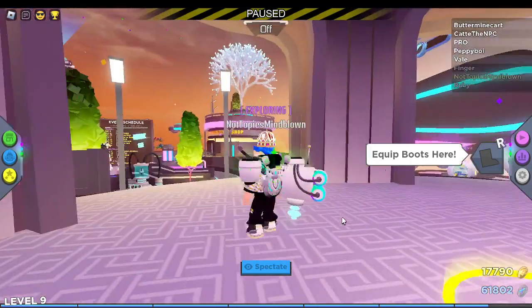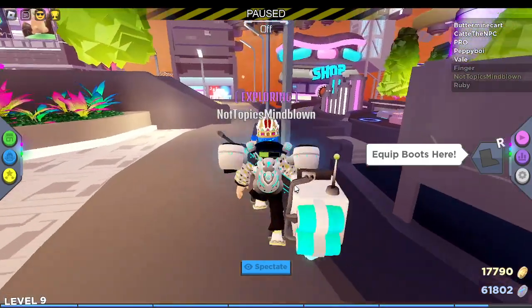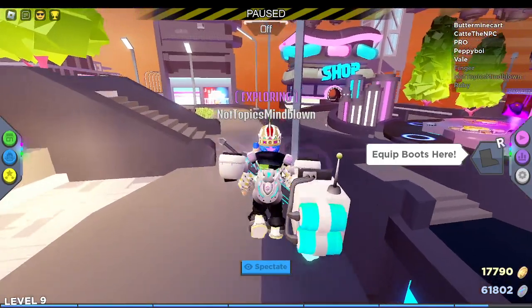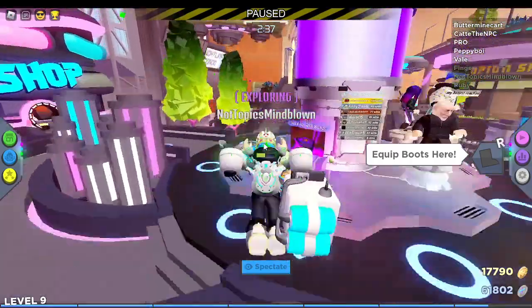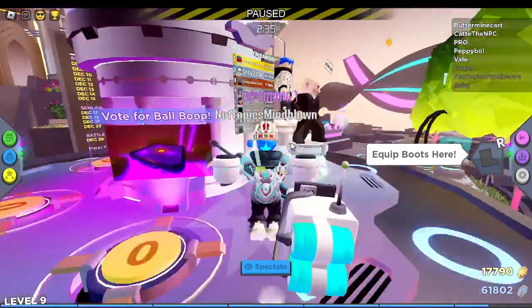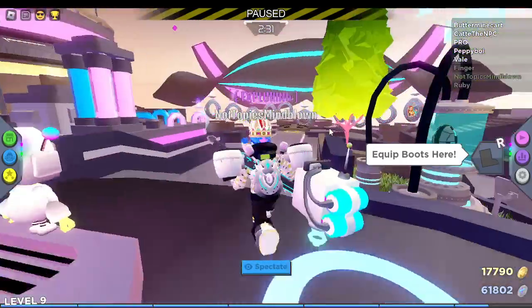Hello guys, today I'm showing you how to get into the subway battles. First off, you need the secret power pack, then you need all of the bits activated — not the unactivated bits. You need to have all three bits activated and equipped for this.